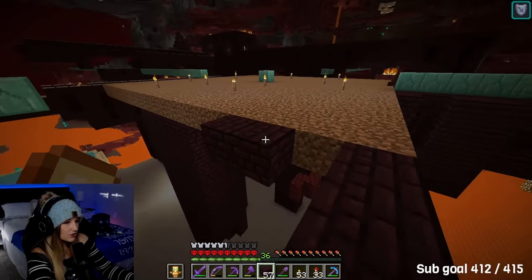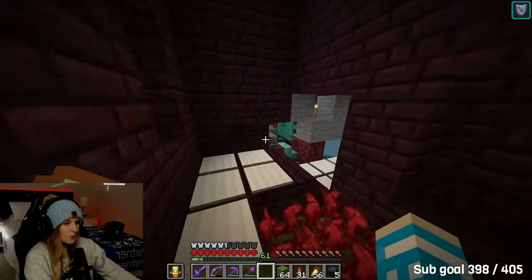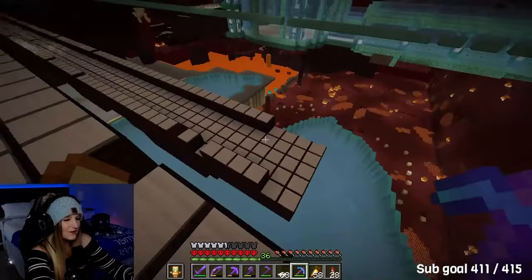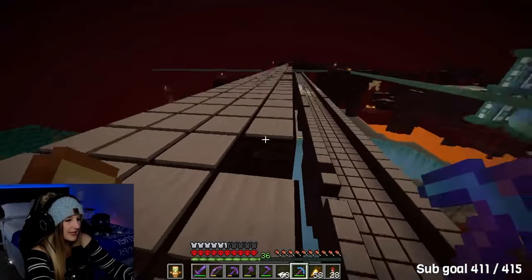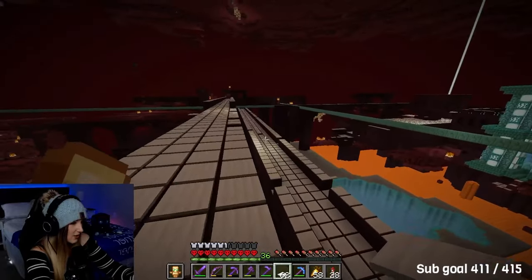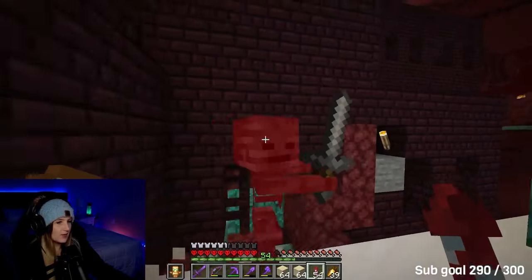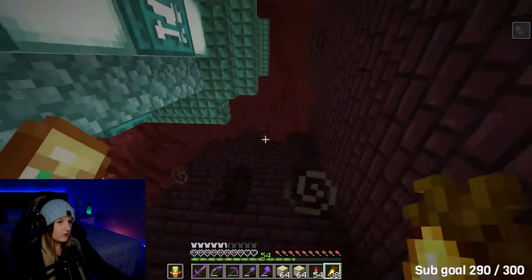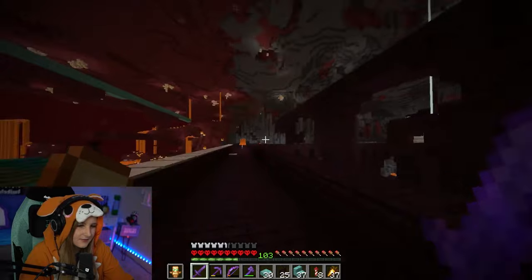I needed to start working on the wither skeleton farm. To stop wither skeletons potentially spawning in the fortress and attacking me, I added a bunch of pressure plates for spawn-proofing in the hopes that they would only spawn in the dedicated farm area. This did help a little, but the fortress was huge. I was still running into some trouble — a wither skeleton actually got up right next to me. We should probably do something about that.